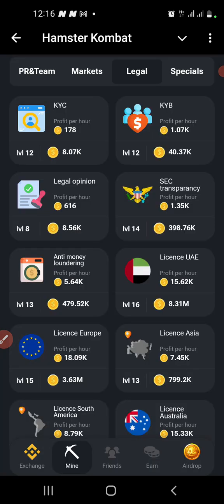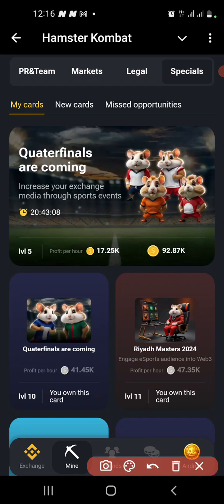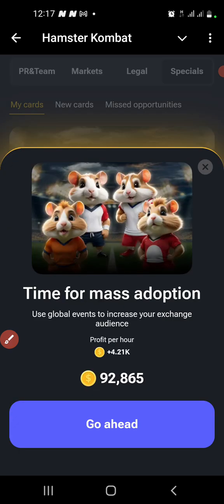The third card will be under Specials. Click on Specials and then find 'Quarter Finals Are Coming.' That is the third card. I've already pumped it to a certain level — you can see 92,000, giving me 4,200 profit per hour.